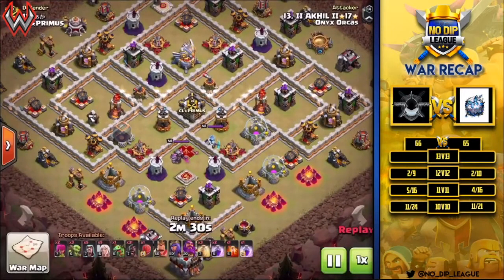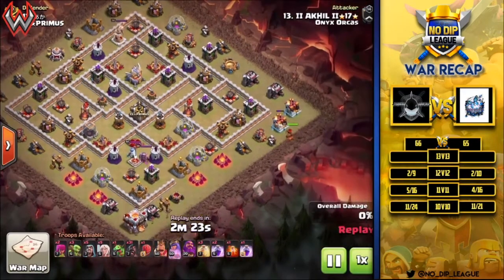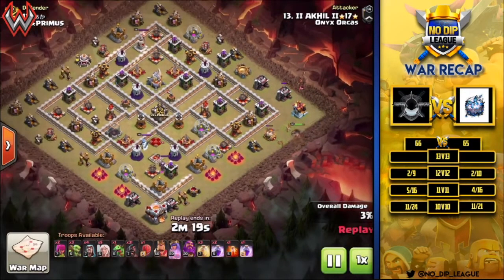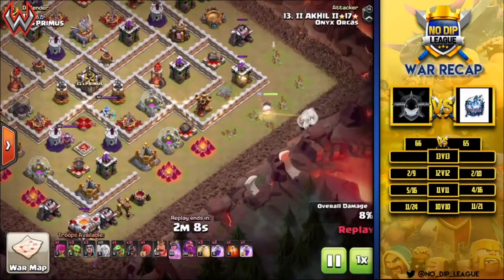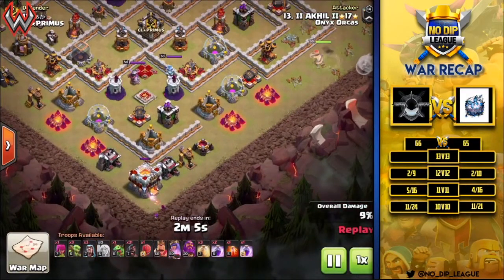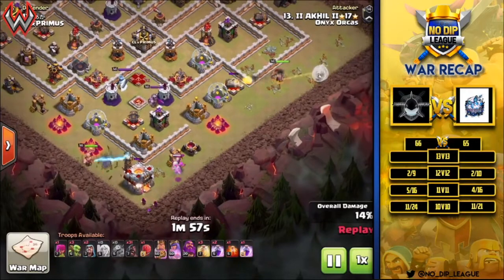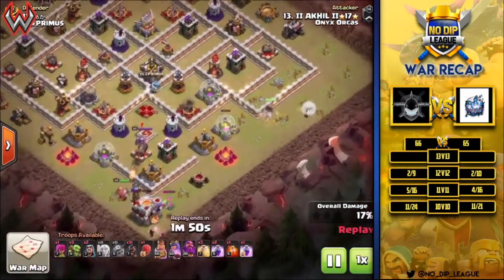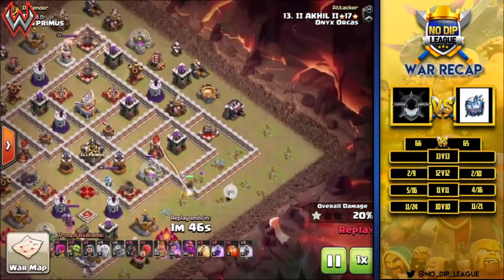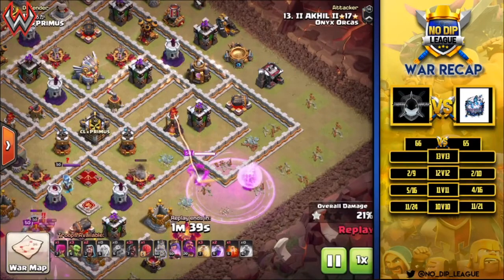Switching sides now — Keel coming in for Onyx Orcas with the queen charge hog rider attack. He's starting the queen off in the east, working her way in towards the enemy CC to get it lured, and also take out the enemy queen. While she's doing that he's sending troops to the south to clear buildings so the queen goes in rather than around. He's got a couple of wizards, the baby dragon, and the king to help take care of the enemy king. The queen works her way in, the town hall goes down, and she steps up. The rage spell comes down, she takes out the expo, and here comes the enemy CC — a dragon and a witch with a couple of archers.